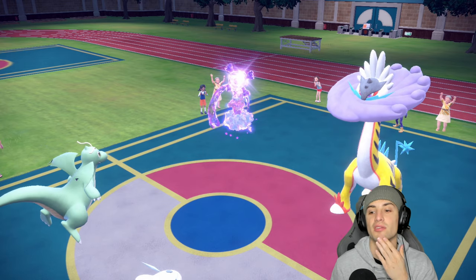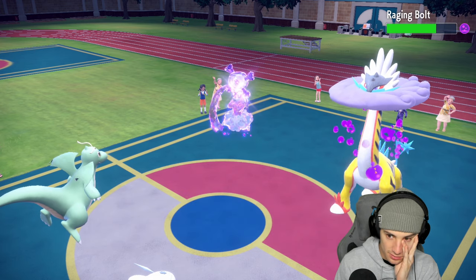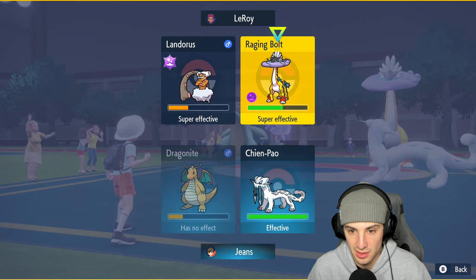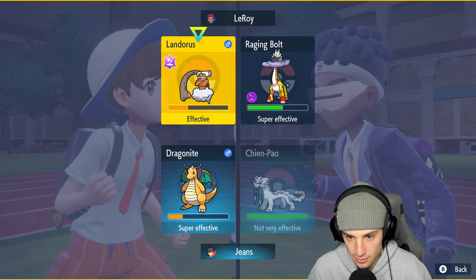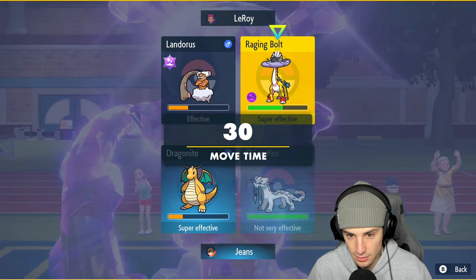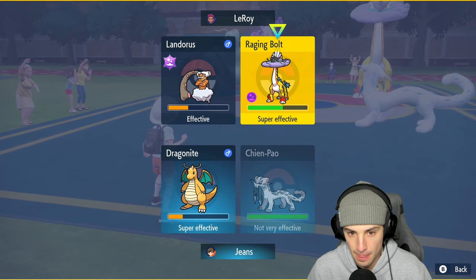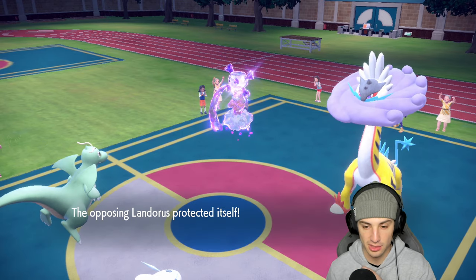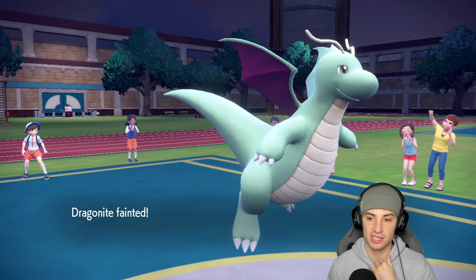That's where things get a little tough because Raging Bolt could Thunderclap my Dragonite and just KO it. First turn priority is just rough. Ice Spinner will KO you again. Do I just double down on Raging Bolt and make sure this thing goes down? Yeah, I'm cool with that — we'll double down on Raging Bolt. Lando is going to protect, so hopefully no Thunderclap is coming — and it is Thunderclap. Dragonite can't soak it.